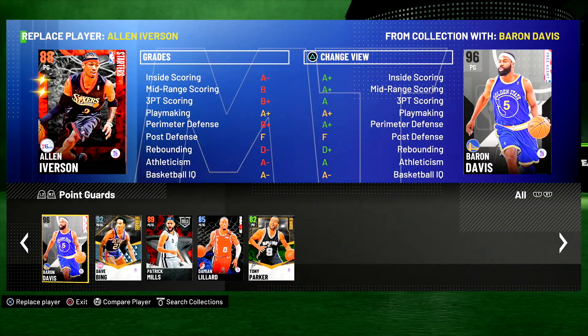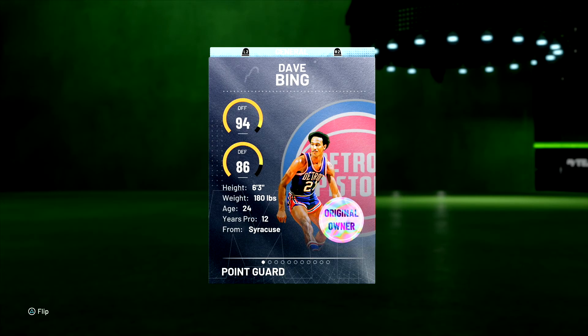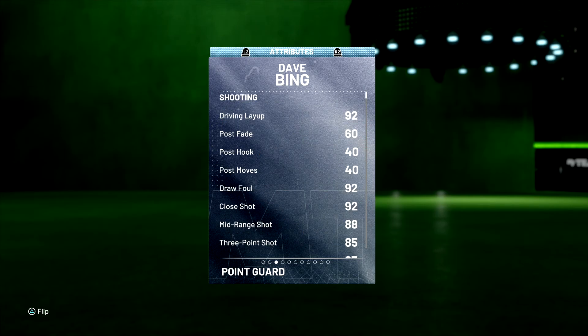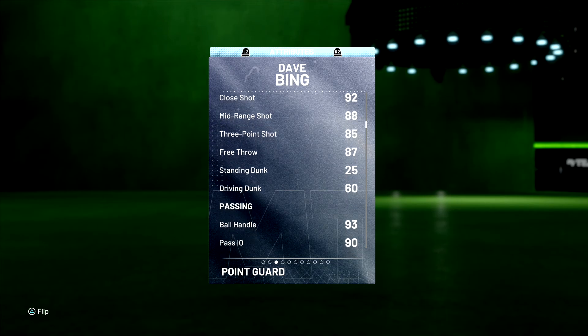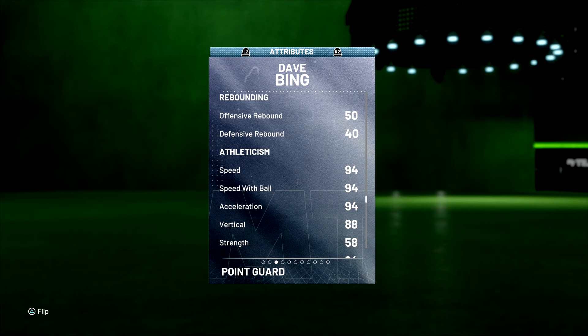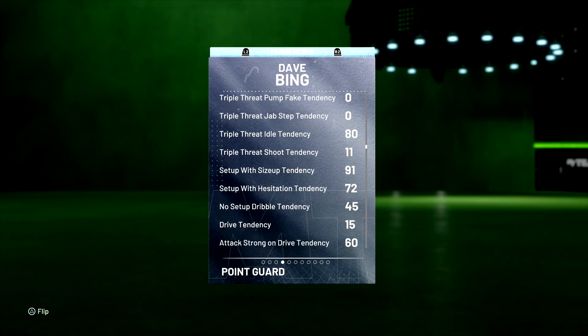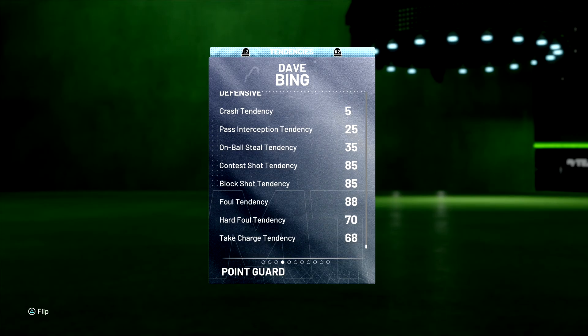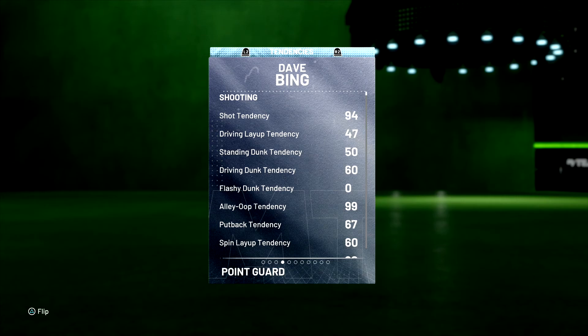Let's take a look at this Diamond Dave Bean. 92 overall point guard slash shooting guard. 94 offense, 86 defensive overall. 6'3", 180 pounds. 92 drive and layup, draw foul of a 92, mid-range of an 88, three-pointer of an 85, drive and dunk of a 60 — that's decent. Ball handle of a 93, passing of a 90, steal of an 80, perimeter defense 86. Speed with ball of a 94, speed of an 88, lateral quickness of a 85 — so he'll be able to play some decent defense.